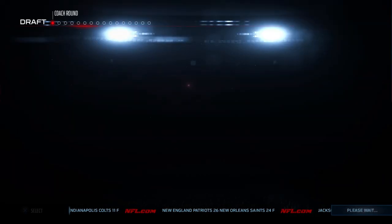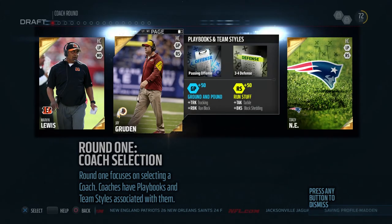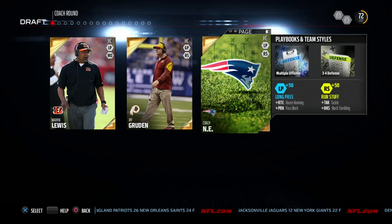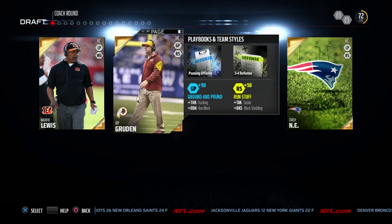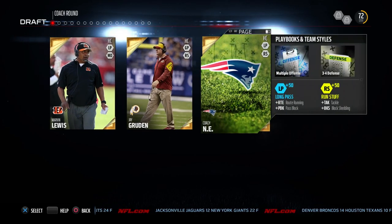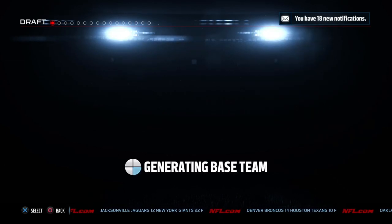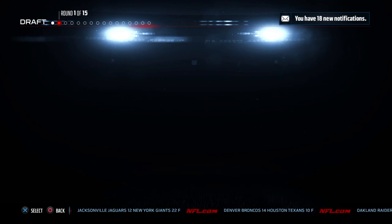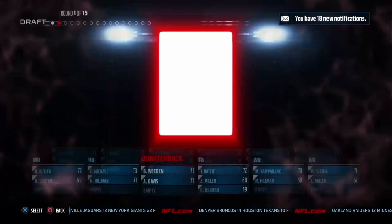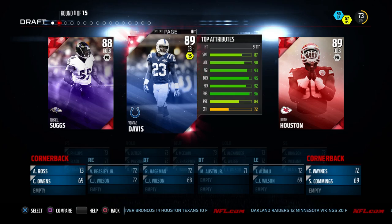I'm going to start off with the solo draft so I can play against the computer gauntlet, try that out first, and then eventually we'll get into the head-to-head as well. Our first order of business is to select the head coach. Keep in mind that the person you select will bring with him both the playbook and the style of play that he favors as a real NFL coach. I decided to go with the New England coach just because they have long pass.